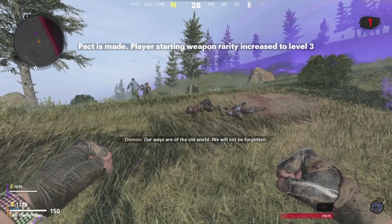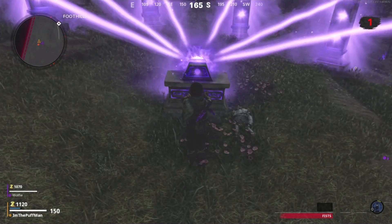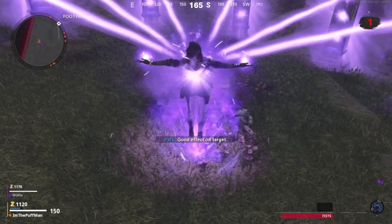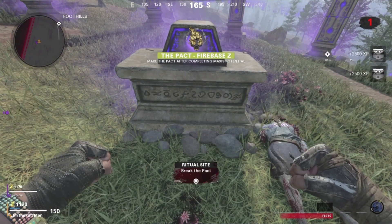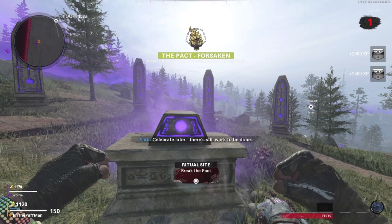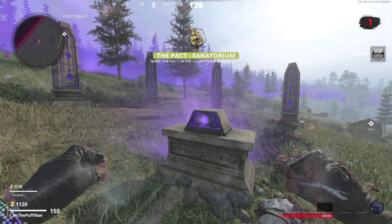Once you interact with it, that's when the party starts. As you can see here, everything is going off. And then you'll see a little cutscene here — my character, I was going to say Samantha Maxis, but that's just who I'm playing with. And then you'll see this stuff pop up: the Pact Die Machine, the Pact Firebase Z, the Pact Mauer der Toten, the Pact Forsaken, the Pact Ruka, and the Pact Sanatorium.